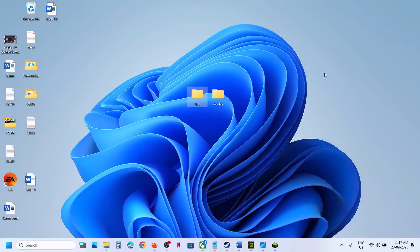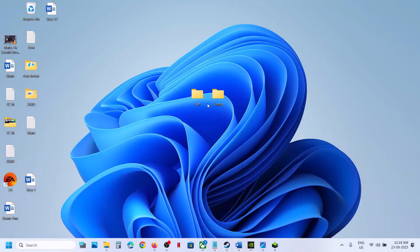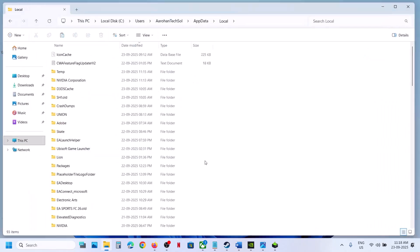Once you have created a backup, you can rename this folder. Now you can launch the game. Once you are able to launch the game, if you want, you can paste the save game folder back to the location and then check.